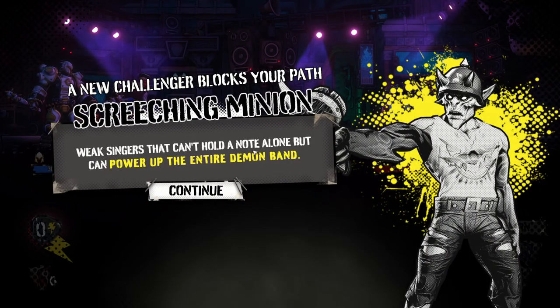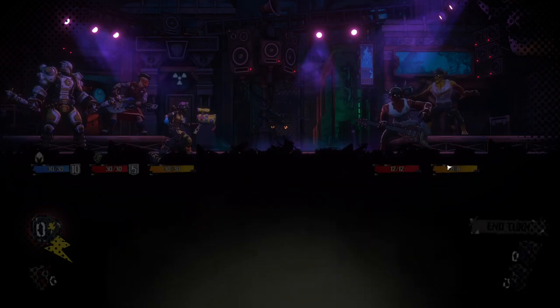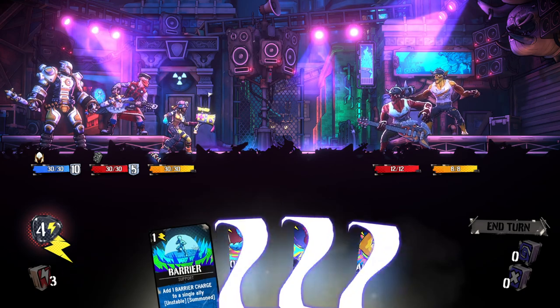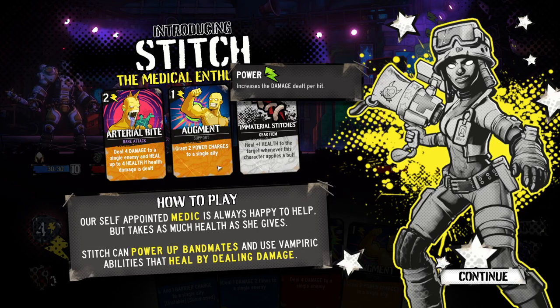'Weak singers that can't hold a note alone but can power up the entire demon band.' So we have enemies that buff other enemies. I like the aesthetic — almost like a Suicide Squad kind of aesthetic going on here. So we have Stitch, the medical enthusiast. Deal four damage to a single enemy and heal up to four health if health damage is dealt. Grant two power charges to a single enemy — increases the damage dealt per hit.